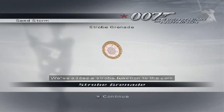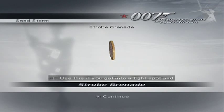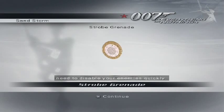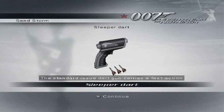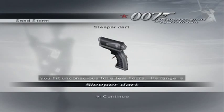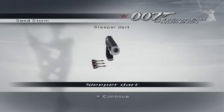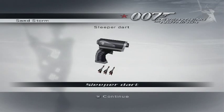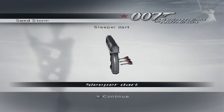We've added a strobe function to the coin grenades - the flash will stun anyone who sees it, use this if you get into a tight spot and need to disable your enemies quickly. I tend not to use grenades too much, but I'll try and use them more often actually. The standard issue dart gun carries a fast action nerve toxin that will immediately render anyone you hit unconscious for a few hours. Its range is limited though, so you'll need to be careful using it at range. There's some more stealth options for us using a sleeper dart - I think there are some Bond moments to do with the sleeper dart, so we'll definitely be using that at some point.